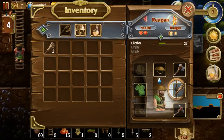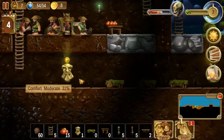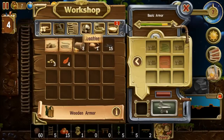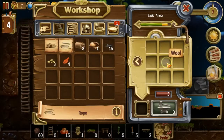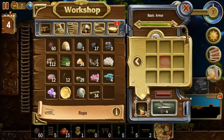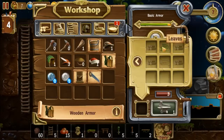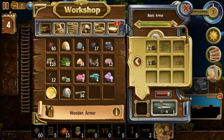And then everybody will be up to date with everything — everybody's got their helmets, wonderful. I'd like to make wooden armor for them. Let me make some rope. I have one thingy for wool, makes three. Wooden armor. There's the rope — how many do I want to make?